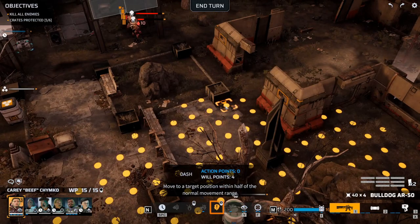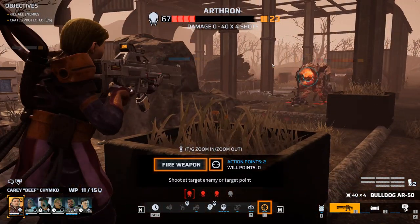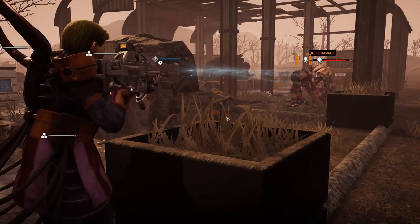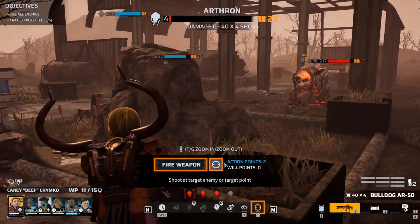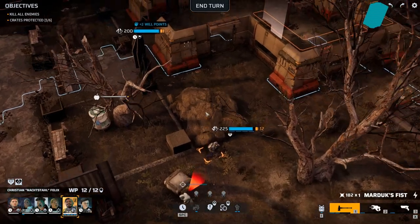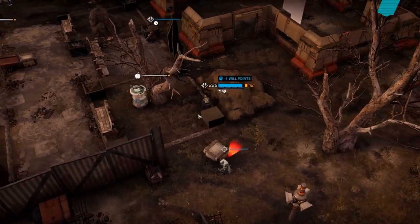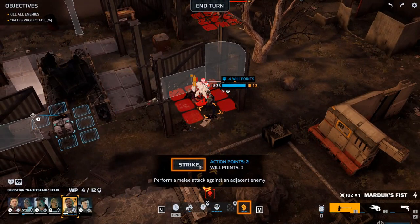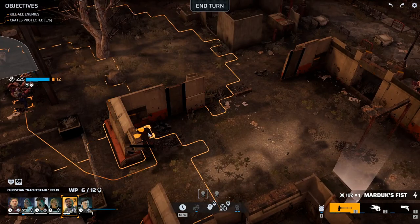Dash up here - can't induce panic on anyone, that's unfortunate. He's dead! You can take out this guy's arm. Then you can dash up and whack him once, then dash out again. Strike him - there. You don't even have to dash, just run back into cover here. Let's not take cover from that guy though, so let's run back into cover here.